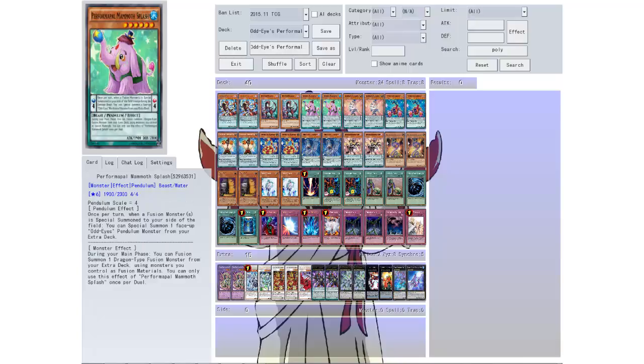Then we got Performapal Mammoth Splash: 1900 attack, 2300 defense, level 6, pendulum scale of 4. The pendulum effect: once per turn, when a fusion monster is special summoned to your side of the field, you can special summon one Odd Eyes pendulum monster from your extra deck. The monster effect: during your main phase you can fusion summon one dragon fusion monster from your extra deck using monsters you control as fusion materials. You can only use the effect once per duel — not per turn, per duel. So I think that means I can do it without a Poly, which is awesome.